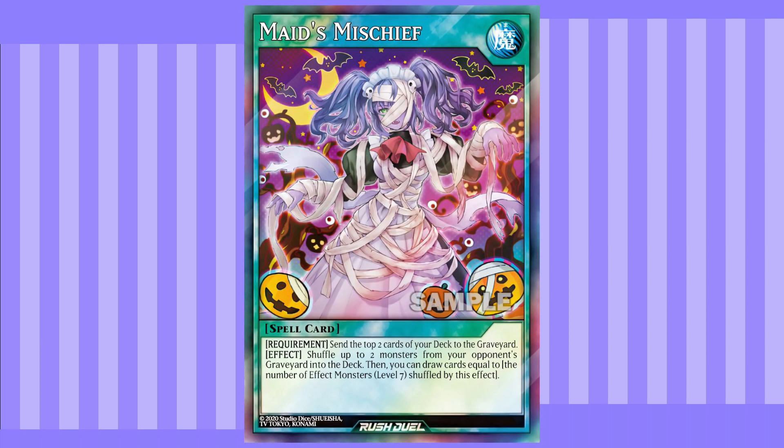The first of the free agent generic cards is Maid's Mischief. You mill 2 cards, you shuffle 2 cards from your opponent's grave into the deck, then you draw cards equal to the number of level 7 effect monsters shuffled by this effect. I know what people are going to say — this is a very specific card. If you're not playing against a deck with level 7 effect monsters, this is effectively shuffle 2, mill 2. Now, that's still a very decent effect that a lot of people would want, even though it's somewhat dependent on your opponent having a monster in their grave. But in formats where level 7 effect monsters are most common, this is definitely something you want to side deck. Worst case scenario, this might be something people main deck. I can imagine in early Ryuma this would definitely have been a 3-of in every deck. It's a generally good card, and definitely something that will come up at some point in a format.